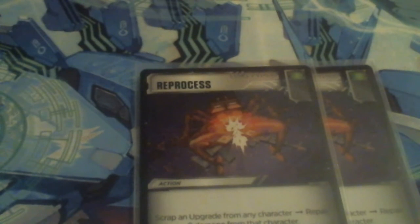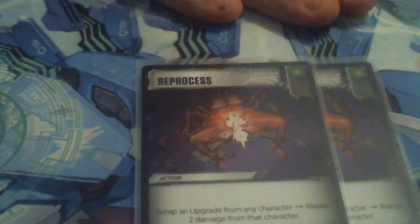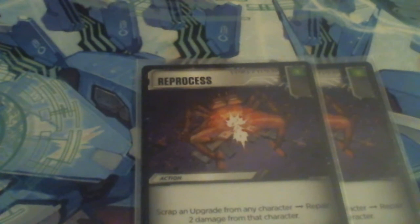We're running two copies of Reprocess — scrap an upgrade from any character, repair two damage from that character. We could probably bump it up to three and drop a draw card if needed. It's a single green so we can check it for Chop Shop, and really this is one of our only single greens. I'm looking to see what I can cut — I could probably drop two Sabotage Armaments and go up to three Reprocess. This is probably the first sturdy build, which is why I played it at locals, and I'm sharing it with you guys — so this will be changing.